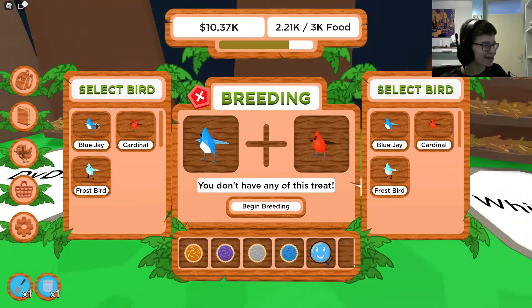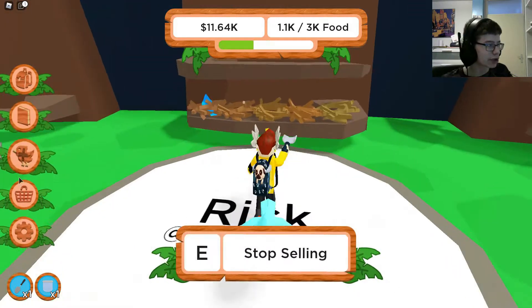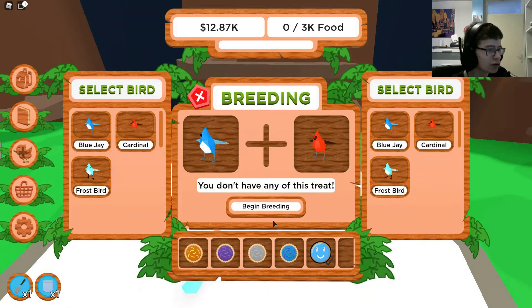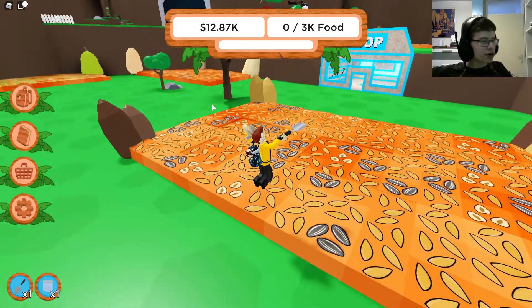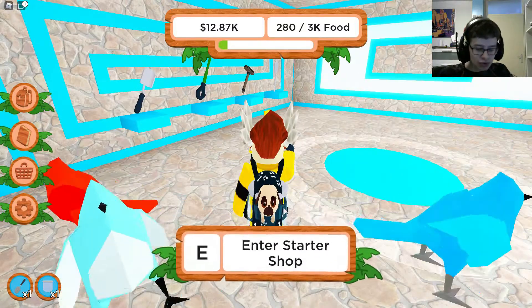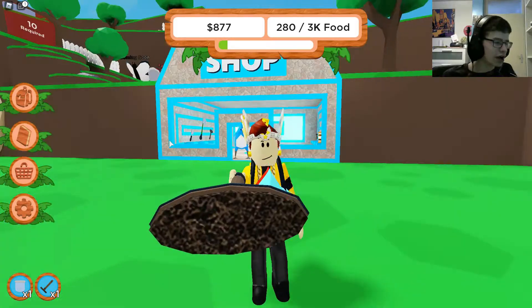I guess I gotta get some extra birds now. Oh, I got two twixes! So technically I could breed two birds. 'Begin breeding' — okay. I don't have any of these... I really don't know how breeding works, I'm so confused. I'll just do some upgrades in the shop then. Let me buy this broom — and okay, that was everything. Beautiful!